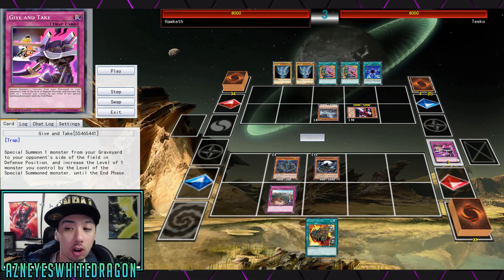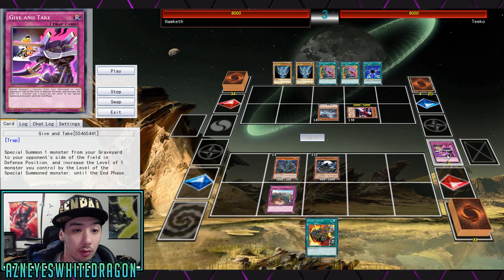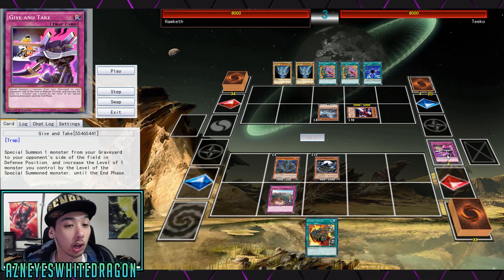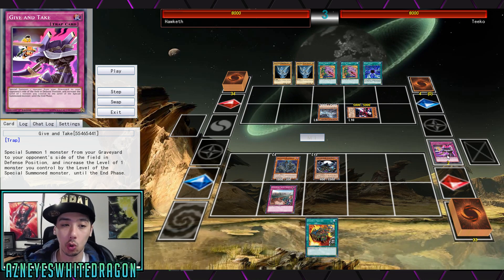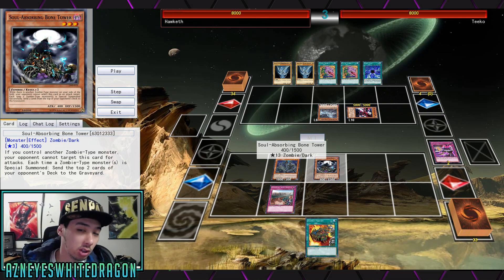The key card here guys is Give and Take. You're going to be special summoning one monster from your graveyard to your opponent's side of the field, and then you increase the level of one monster you control by the level of the special summoned monster until the end phase.